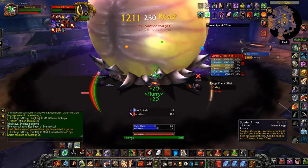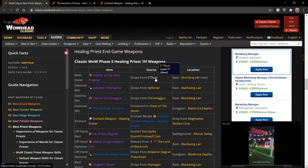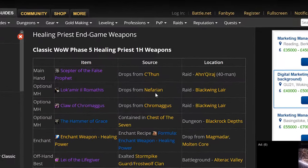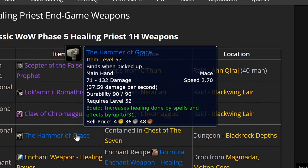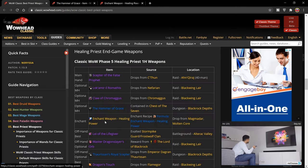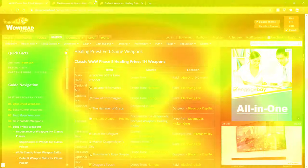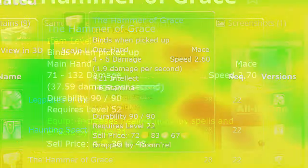I was thinking about getting a really good healing weapon — there are lots of good healing weapons that drop from say Githun and Nefarian, but to be honest I think they're probably going to be taken by people who need them more than I do. But then I looked at the Hammer of Grace. It has about a 28% drop rate, so you're looking at about three or four runs to get it, and it drops from Blackrock Depths. The Hammer of Grace drops from the Seven — that's the boss fight with the ghosts.